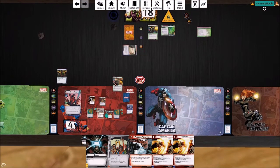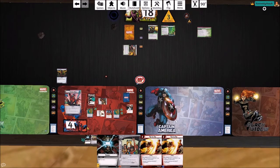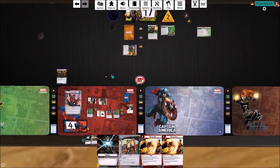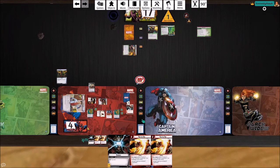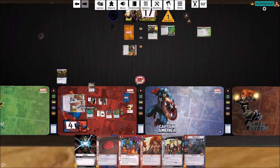Let's use this to Press the Advantage and get rid of this goblin. Mockingbird can thwart, Brawn can attack and remove a thing. Spider-Man can also thwart. We're going to flip down because we need to — we're going to play Honorary Avenger on Brawn since he's more important right now — and we're going to pitch a lot of this stuff just looking for better cards.